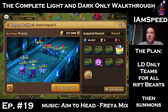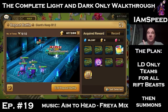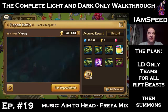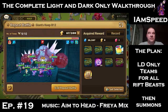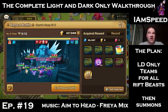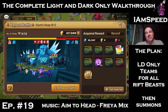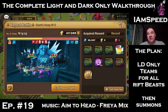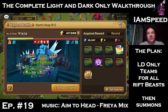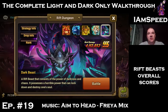Hello everyone, welcome back to the channel and welcome back to the LD only walkthrough. Today we only have two things to do: first, we're going to look at all the teams for our rift beasts — these are LD only teams for all the rift beasts. There are two rift beasts we might be able to improve. Then we're going to do summons, and this time we have eight or nine LD summons.